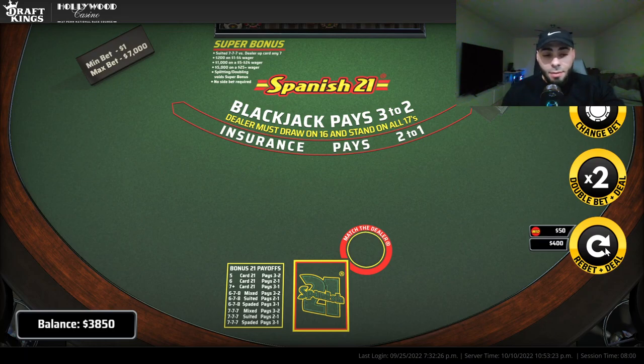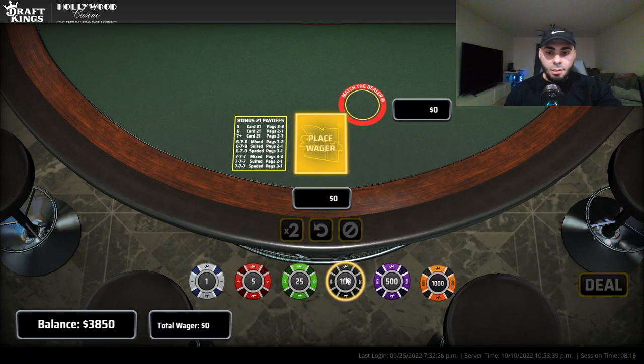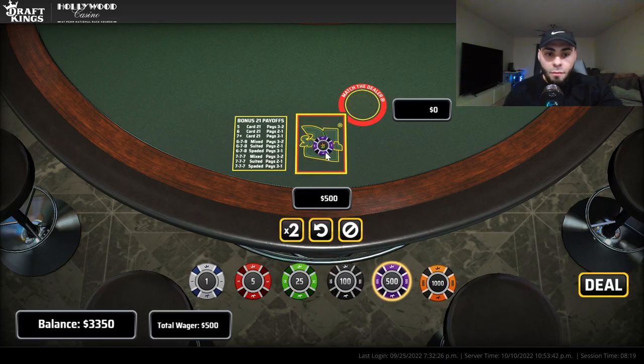I should probably stop — I'm actually up already and it's only been about five minutes. I came in with two thousand and I'm up 1850. You know what, I ain't no bitch — let's do 500 here, and a thousand with a hundred dollar side bet.